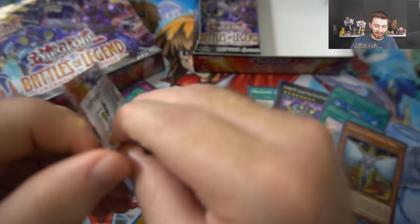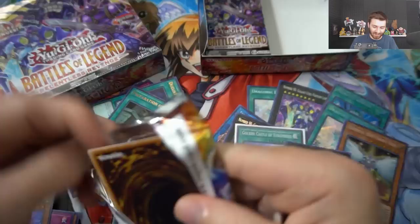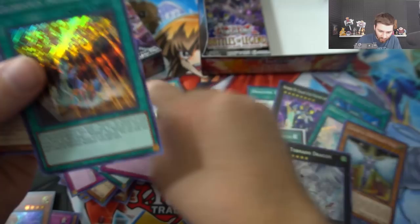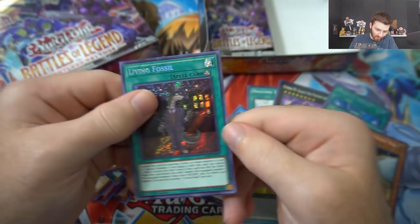When your opponent's monster declares an attack, destroy the attacking monster and inflict damage to your opponent equal to half the attack of that monster. It's a field spell card! Oh my god I can't believe we got that. And then we got Tornado Dragon! We're getting all the good secret rares. Duel's Alliance, Pre-Preparation of Rites - my gosh. Glorious Numbers, some sort of drawn card, Solemn Judgment, Cipher Driver, and a Bottomless Trap Hole - the ultra rares made up for that pack.